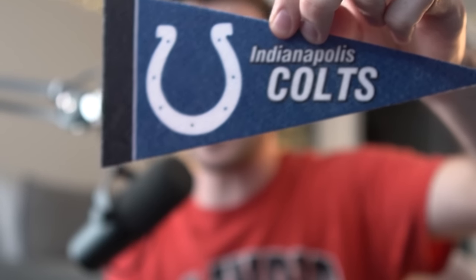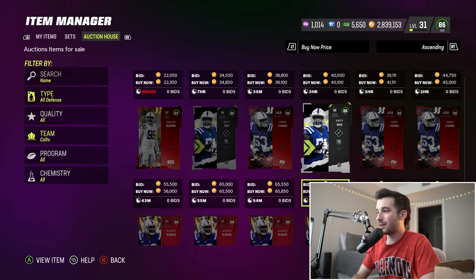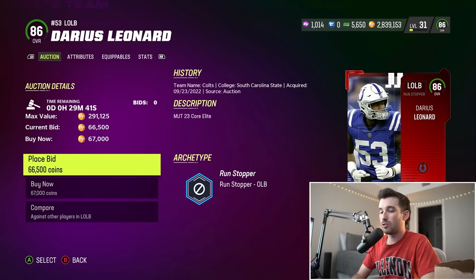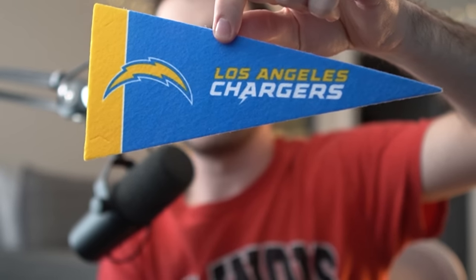The pennants are overflowing from the box — I'm trying not to peek, but it's very tempting. Our next defensive player is Indianapolis Colts. We should have a wide array of options here. I say let's get one of our linebacker positions taken care of — let's go with number 53, 86 overall Darius Shaquille Leonard.